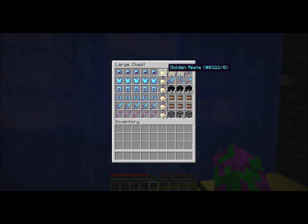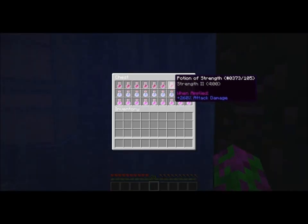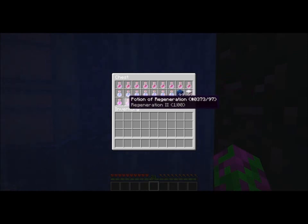and a 24 stack of regular golden apples. 2 stacks of bottles of enchanting, kit g-tools, 3 stacks of obby, 4 case fire spawners, and these 6 heads. You also get 9 strength 2 potions for 4 minutes, 7 speed 2 potions for 4 minutes, and 9 regeneration 2 potions for 1 minute.